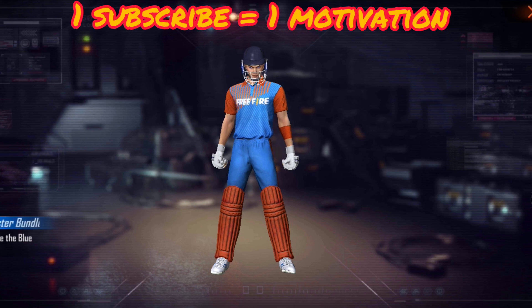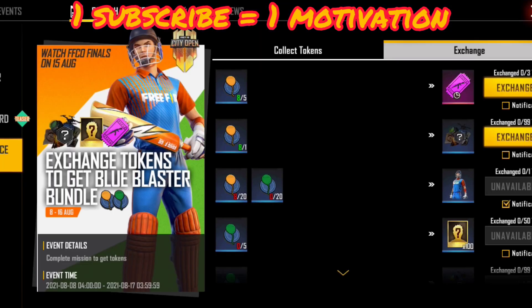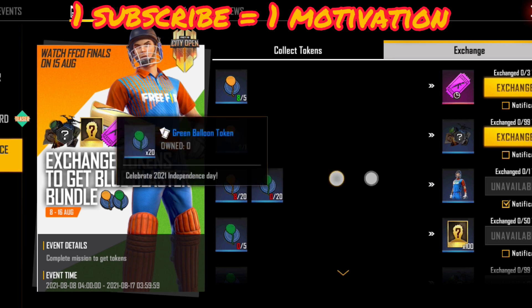Now, if you want a token exchange, there will be 20 green tokens in the competition today — there will be 120 green tokens in the region.